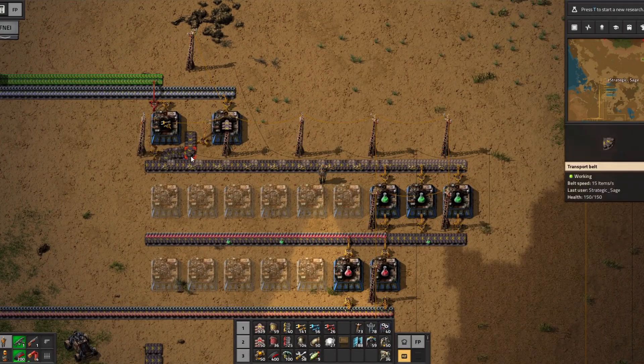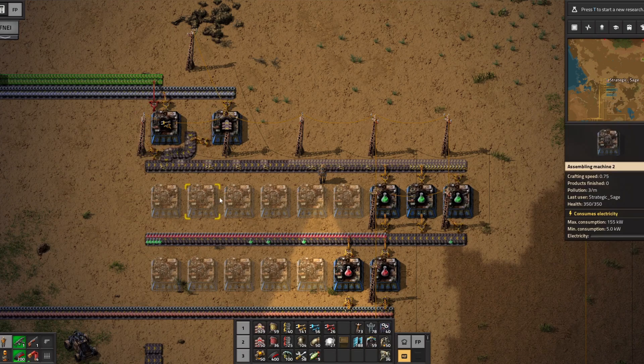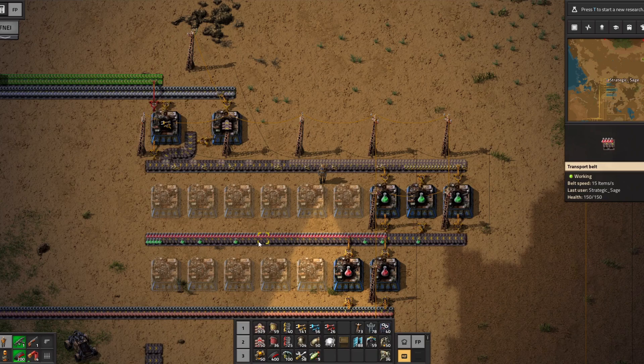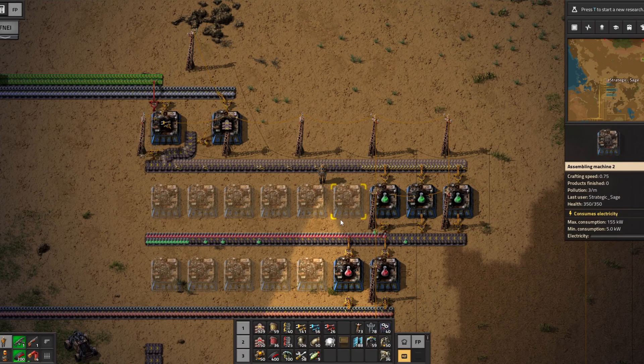Here is our green logistic science paired with it, and we only ever really need one of these assemblers. One top-level inserter assembler can produce enough inserters for 150 science a minute, and 300 from a transport belt. I should also note that one side of a yellow transport belt can carry enough for 450 science a minute — way more than we're ever going to want. So for the volumes of science packs we're going to be making, we never need more than one half of a yellow belt. The green ones do run a little bit slower each, so I've got three of them here to make sure we can keep up with the capacity we're looking for.